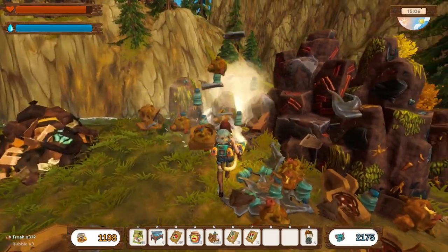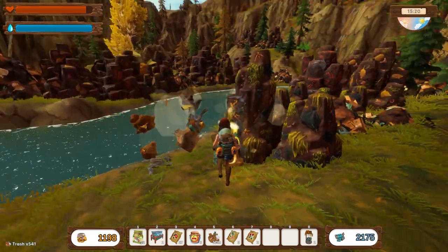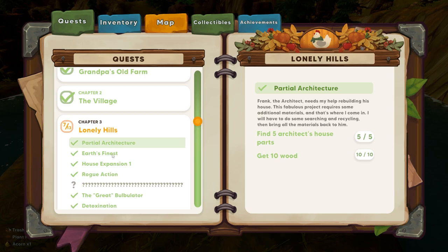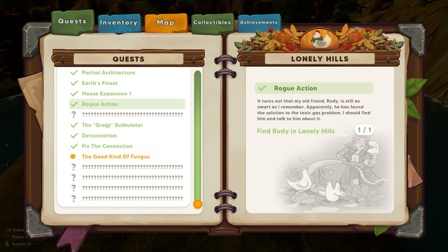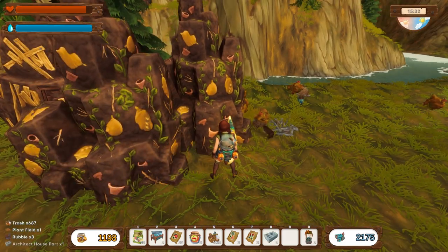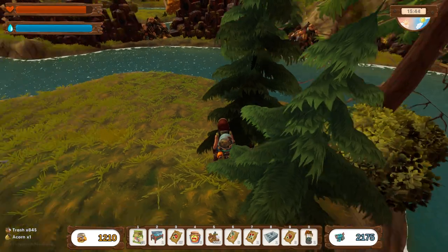I noticed that Frank hasn't been asking for recipes in the same way - that's kind of interesting. I don't know if Frank will show up now in every section and do a room per section maybe. Looking at the quest line in the Lonely Hills - partial architecture and then house expansion one is a quest. So unless there's house expansion two somewhere I think I've missed something. It might be to do with the deer - we might still get the deer quest line.